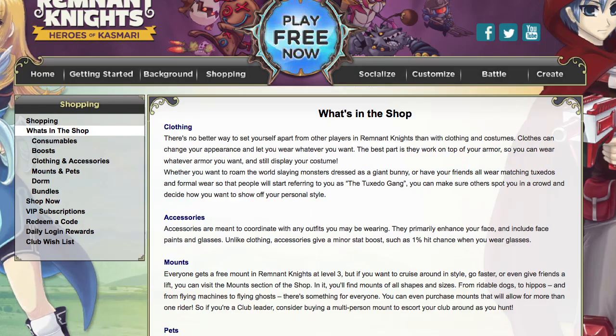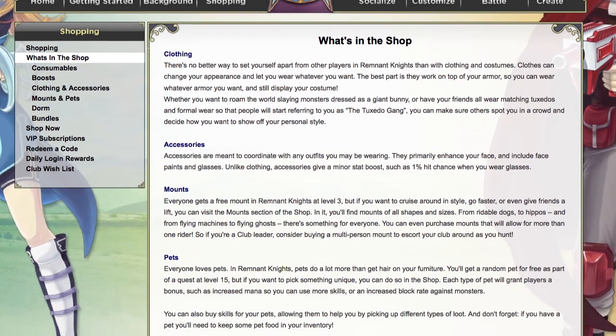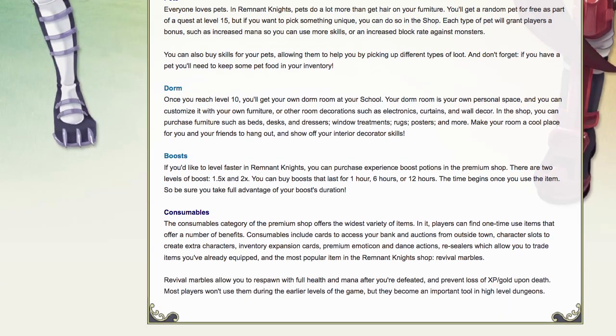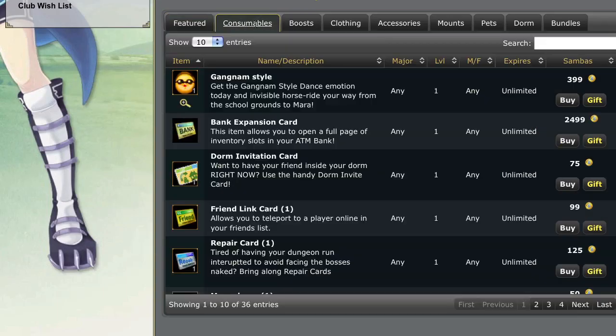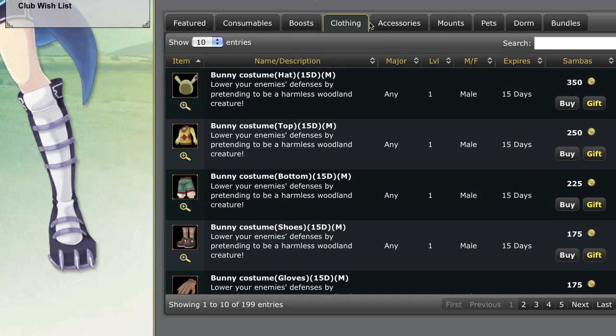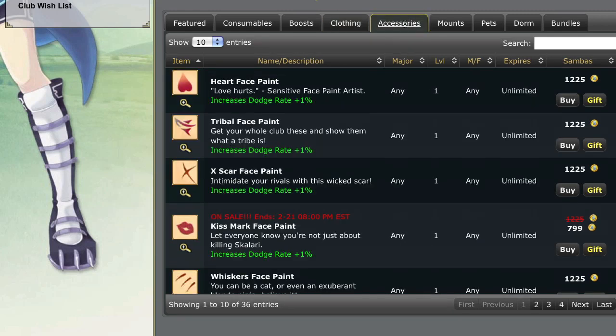Items in the Samba Shop are sorted by type. Check out the What's in the Shop section of the shopping menu to learn more about each tab. You'll find mounts, pets, costumes, cool eyewear, decorative items for your dorm, plus booster potions and other consumable items that you'll find super helpful during your Kasmari adventure.